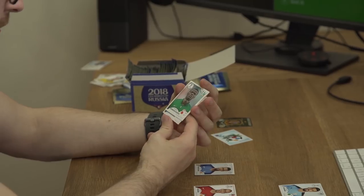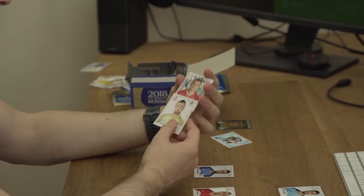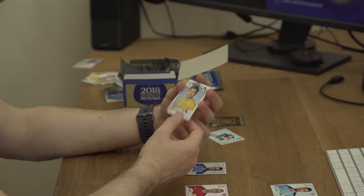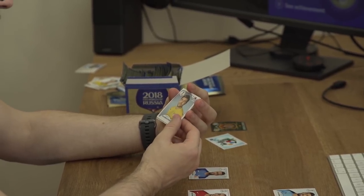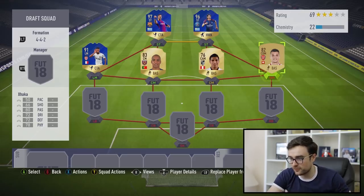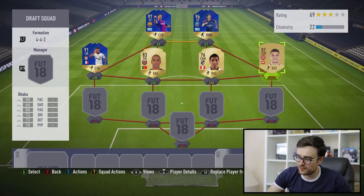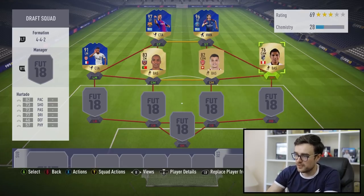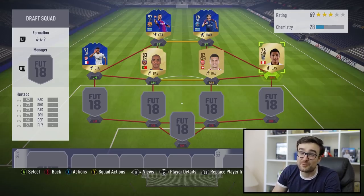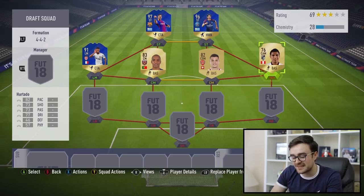We've got Subasic — that's a very solid option. Granit Xhaka — yeah, that's more like it in terms of chemistry. And Vladimir Stoković. I'm going to have to go with Xhaka. We'll pop him in and switch him around — that puts Xhaka next to João Mário, with Hurtado playing right mid off chemistry. He's out of position but that's a decent basis for the team. It's not too bad — we've got a couple of links in there now.